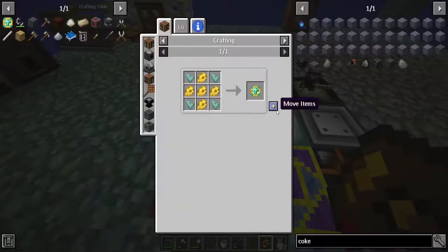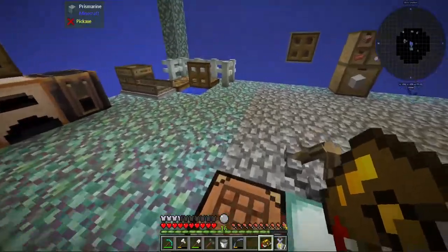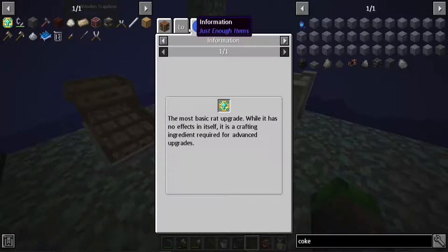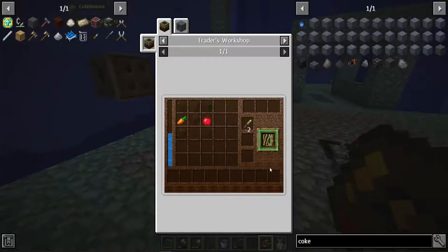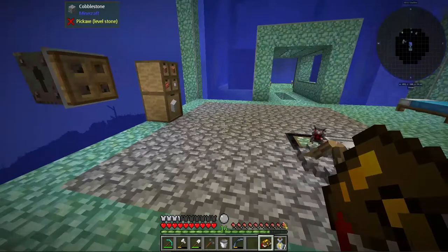Alright, click him — click that, boom, we got that guy. And then we need the trimmings. How do we get the trimmings again? Let's have a look here, I forget sometimes. Leaves, apple, carrot, and purified water — okay.